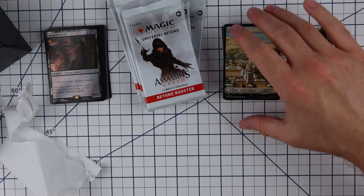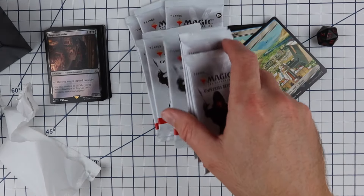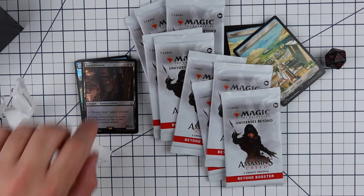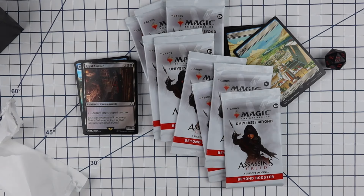So that's what you got: 20 traditional foil lands, 20 regular basic lands, nine packs, a spin down die, and the alt art traditional foil Royal Assassin. Hopefully you enjoyed, thanks for watching, have a great day. If you did enjoy, hit that thumbs up button, leave a comment down below, and don't forget to subscribe.